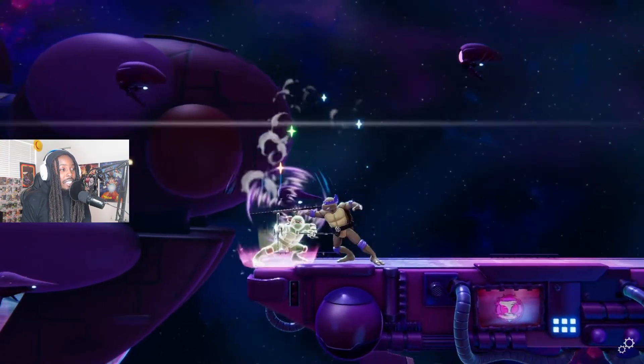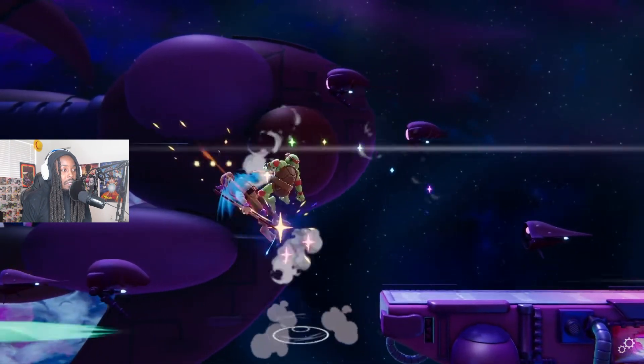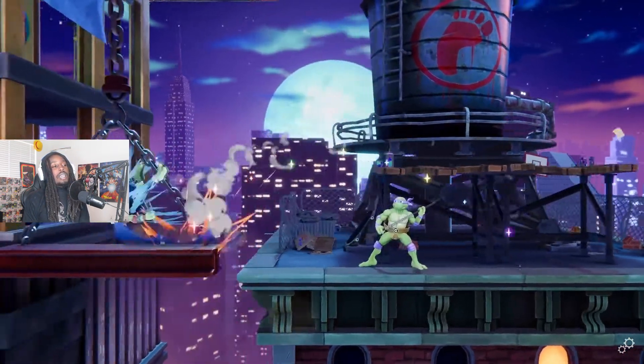Compared to some other members, Donatello's a bit slow, which means there might be times where you'll get overwhelmed by your opponent's pressure. If that's the case and the Smoke Bomb isn't doing the job, you can also try relying on his down special, which will deliver a counter attack to your opponent. Oh, he got a counter!